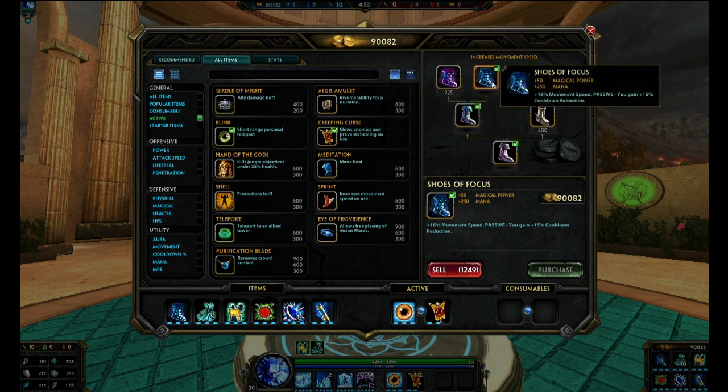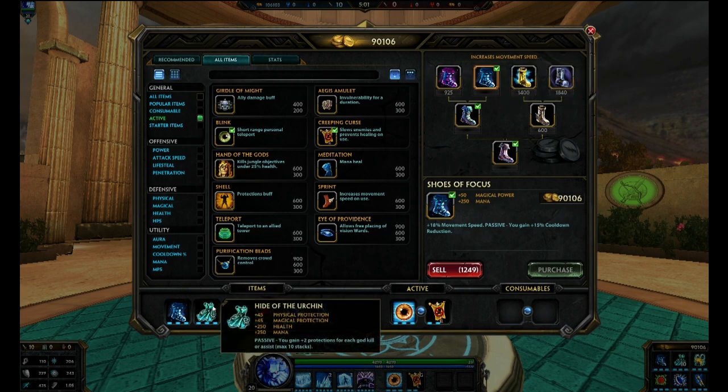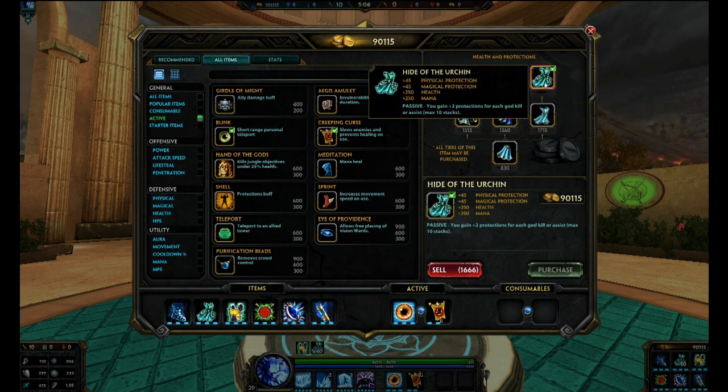I really like having that much cooldown reduction and movement speed early on in the match versus buying Presbyter of Valor. Second item: the reason why you'd want to get Hide of the Urchin early is because it's a stack item. It's a really great item if you want to go bruiser — you can buy this item and it allows you to have another slot dedicated to damage rather than another defense. This item offers a lot of physical and magical protection, and it's also great for tanks because you're that much more tanky. I do have all 10 stacks on right now.